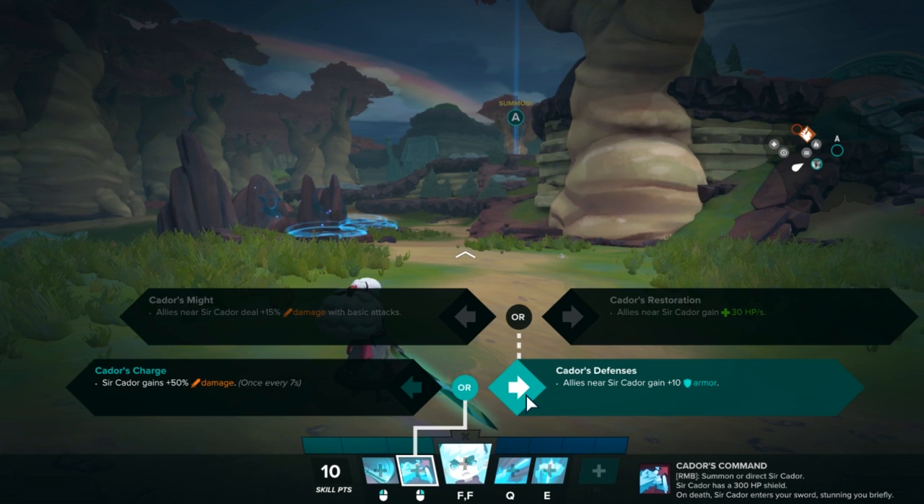Jumping right into the most important skill for Aisling on right path - Kador's Defenses. This gives Aisling 10% armor and is an area effect around Kador. This skill will only activate if you bring Kador back into the blade and then re-summon him, so it's ideal to take this early so the enemy doesn't know you've recalled Kador in and out. If you don't re-summon Kador after upgrading, you won't get the actual benefits of this skill in battle.